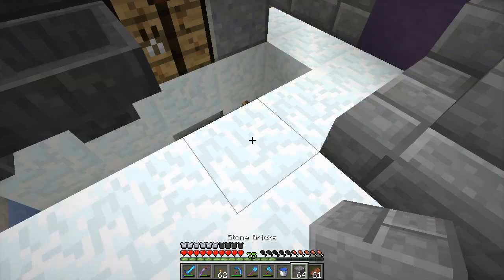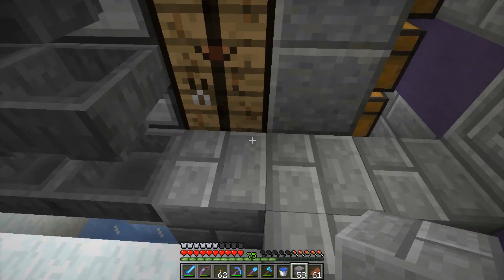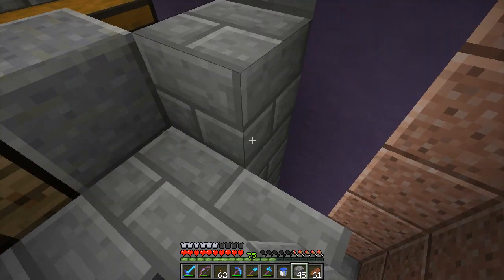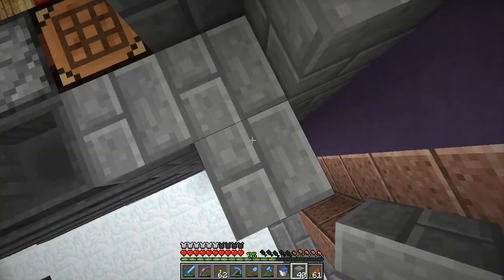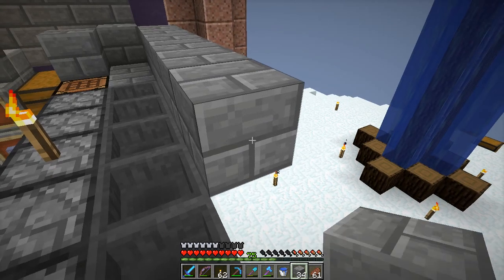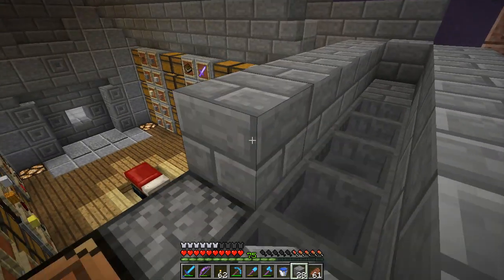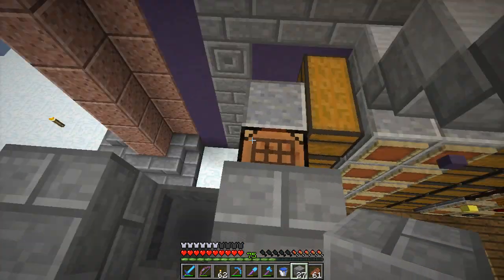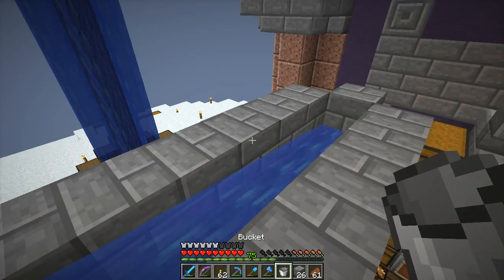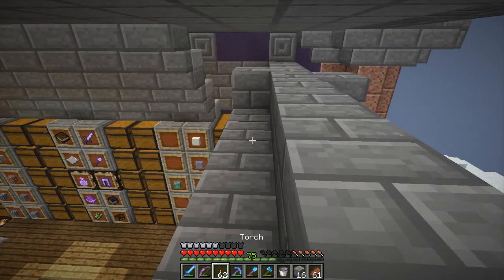Now we build this up — it's going to go there, and then we start making a T shape, or a plus shape like this, with this wall here providing some of that. So it pops up here. If we extend this all along here, and do the same here, this will all be hidden once the ceiling is done. We can place another water stream there and just cover that up.